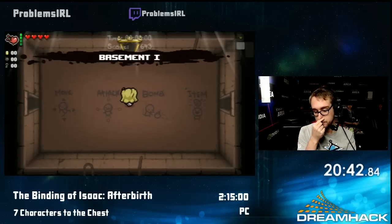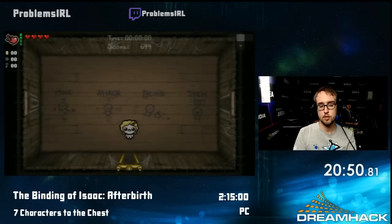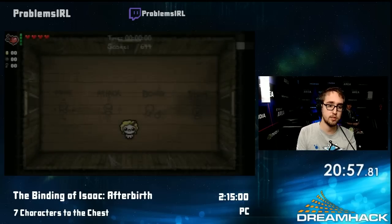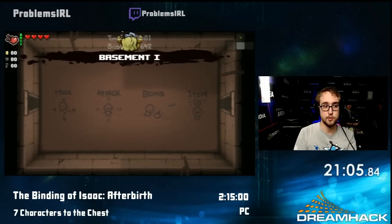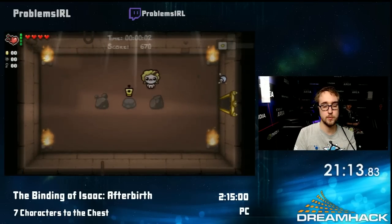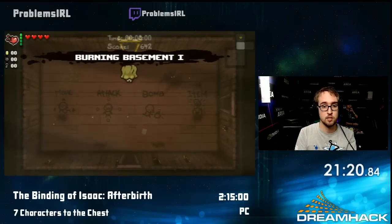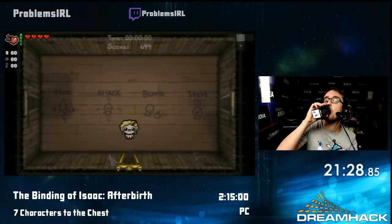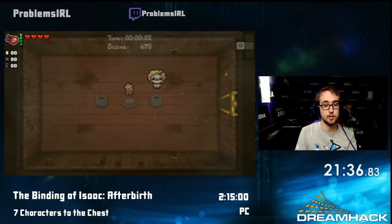Maggie is kind of the most hated character among speedrunners because she's meant to be a tank character — she starts with more health but lower speed, which is something speedrunners don't really like obviously. We're looking for an item here again, just like with Blue Baby — we want something that speeds us up right off the bat, and after we find that we're gonna go running. There are like 18 or 19 items you could start with out of a pool of 250 — the exact numbers vary. It usually goes rather fast because you see a lot of item rooms quickly.